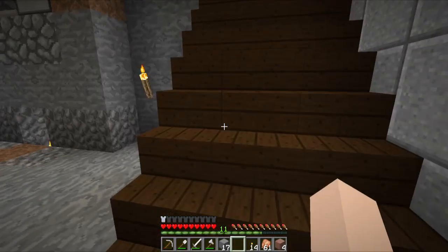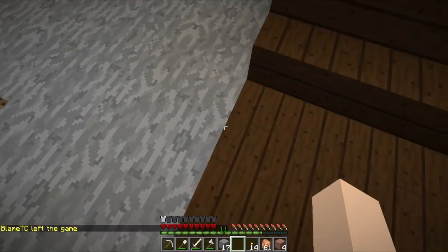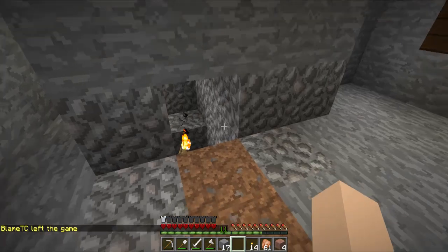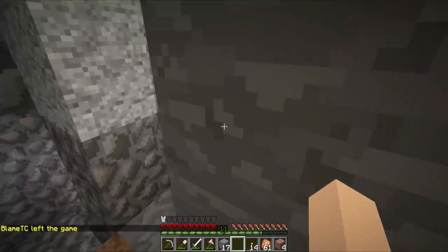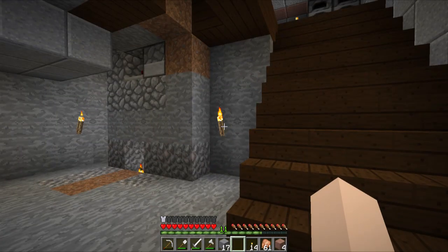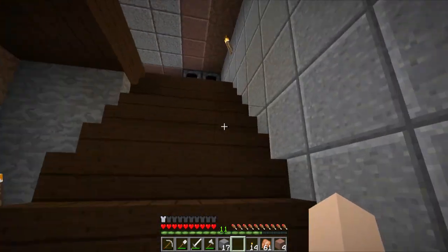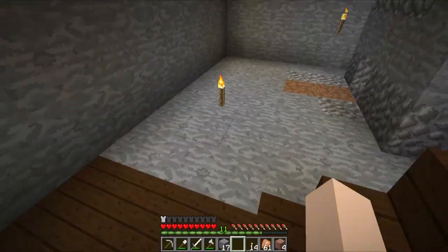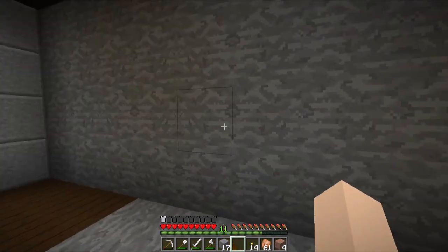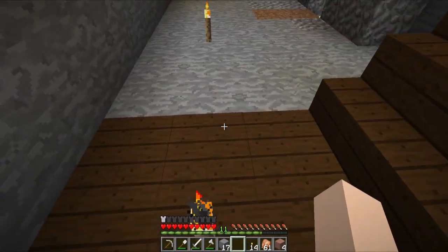So I was digging out down here, and I started a stairway down, but I think I'm gonna have to go down another set of stairs here. There's my little staircase going down to my mine, but my end goal is to have a staircase hallway that spirals down underneath my house. And then at each level, there will be a doorway that goes off and has something like a farm of some sort. So that's my plan.